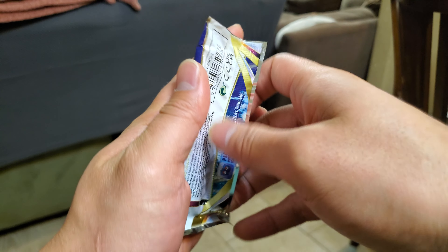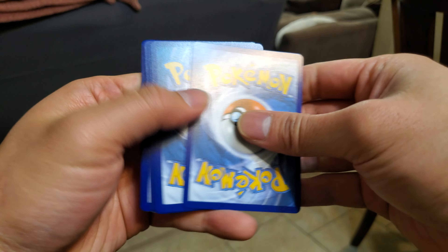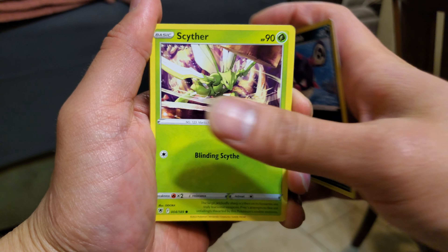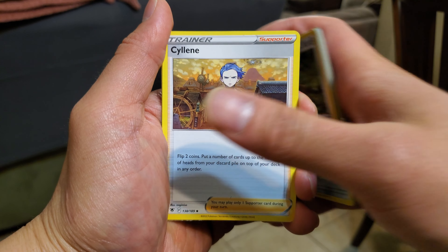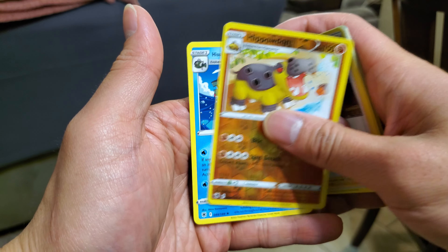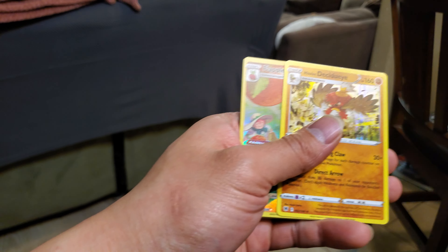Here's the pack we got from a raffle — man, if we pull something crazy out of this it will be awesome! One, two, three, four — let's see. We have a Hisuian Qwilfish, a Scyther, Togepi, Combi, Chatot, Dark Energy, Wait and See Turbo, Shield on, Silcoon — just a reverse holo Hippowdon. And just a Hisuian Basculegion, so nothing really much from Direct Damage.